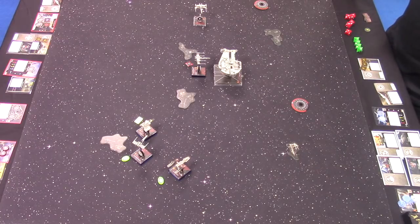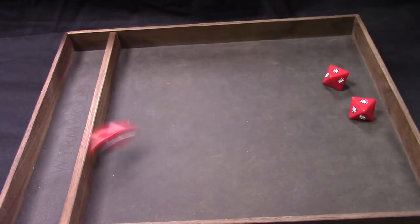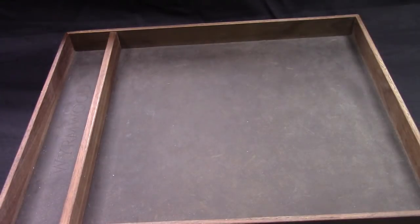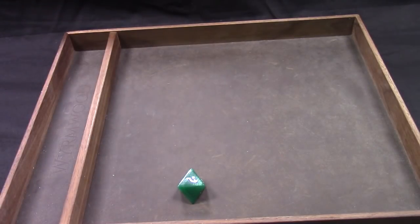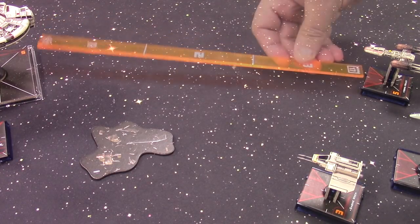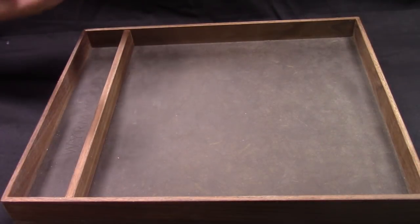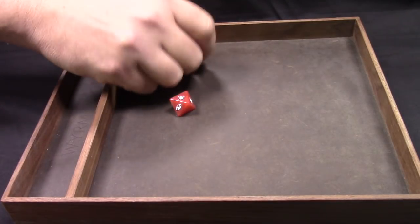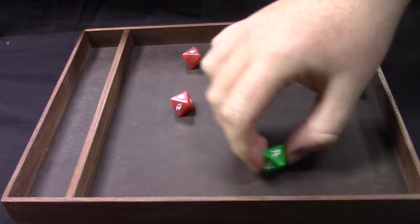We're going into the engagement phase. First to shoot is Wedge, firing on Luke Skywalker at range two — three dice at Luke, spending the target lock. Just two hits. Luke only gets to roll one dice because of Wedge's ability. I'll spend a force and lose one shield. I've got two initiative fives at Luke and Nora. I'll activate Nora first — she has a range three shot into Dash with two dice primary gun and a focus. I'll spend my focus for two hits. At range three Dash has three dice and he spends a focus to dodge that.